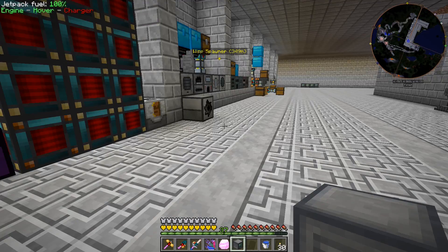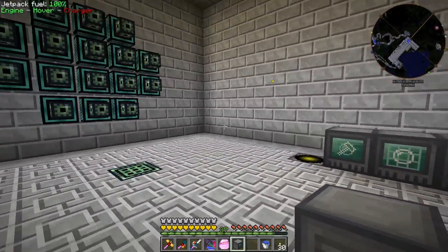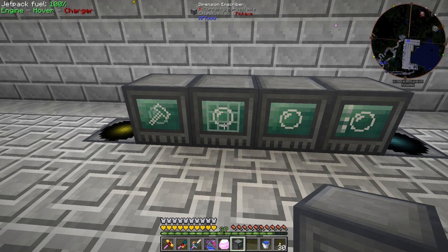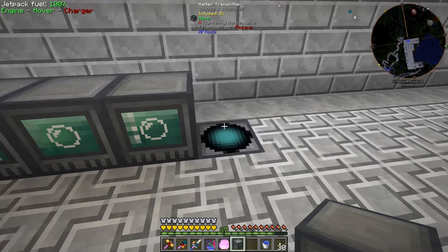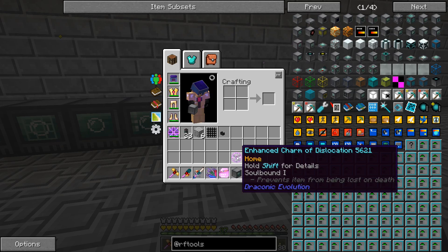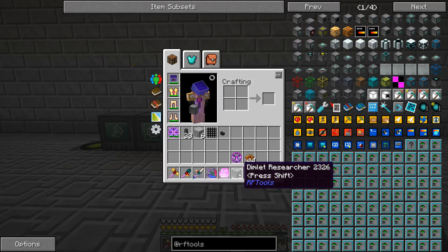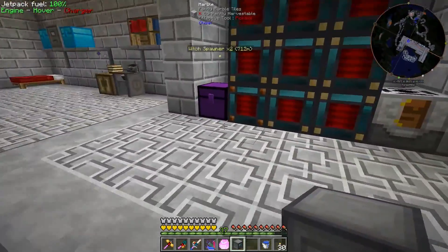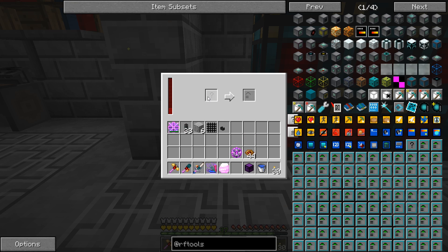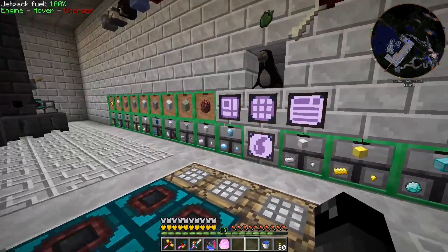I've done a few things off camera. The machines are set up in this area — the matter receiver is where we warp back to (though we don't really need it since we have the enhanced charm dislocation), and the matter transmitter is where we warp from to another dimension for the first time. I also made a dimlet researcher. I'm not 100% sure how it all works, but the dimlet researcher is a machine where you put in unknown dimlets, it does a process, and spits out a realized dimlet. Let's try one.